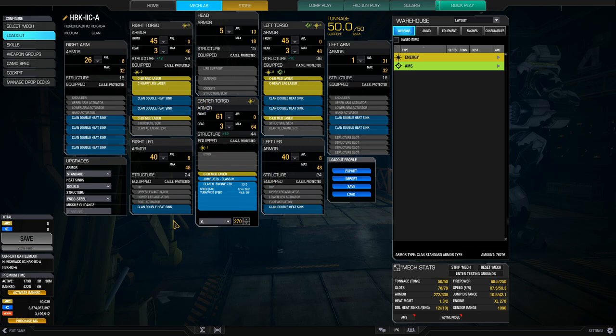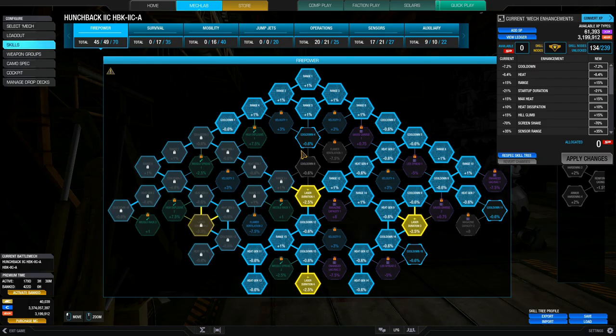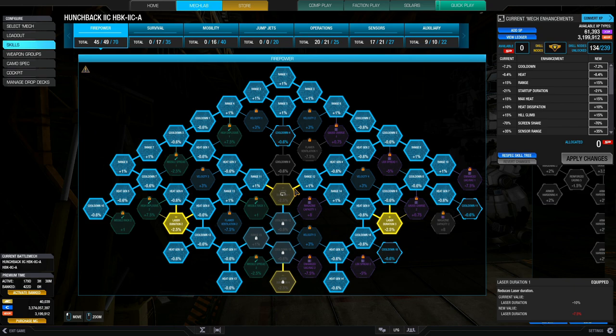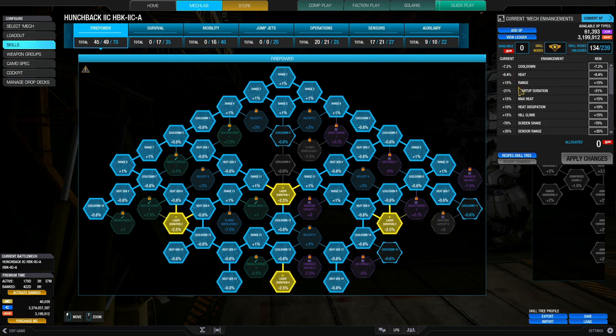In terms of skills, I'm putting 45 SPs into the firepower tree. Being a clan build, most experienced clan players will put lots into firepower to maximize offensive capabilities. For a laser vomit build you want all the heat gen nodes. With all those ER mediums and heavy larges, you want to reduce laser duration — so that's four nodes of laser duration for a 10% decrease in burn time, plus a bunch of heat gen skills for an 8.4% reduction in heat. I also get 15% range, which is intentional to compete with ER large lasers. The build delivers a massive 68.5 alpha with a 7.2% cooldown reduction.